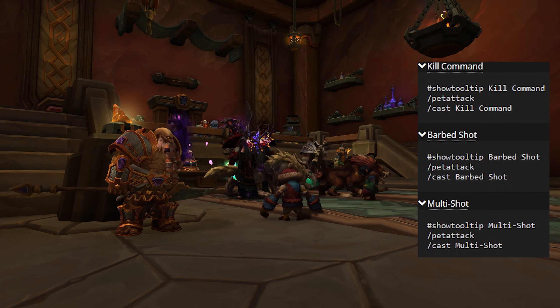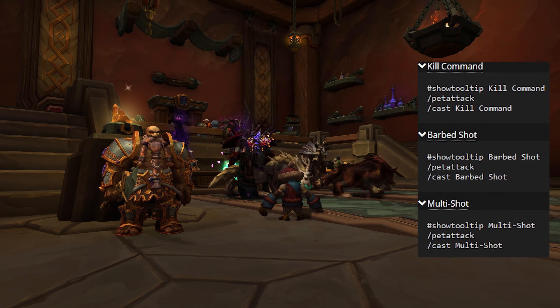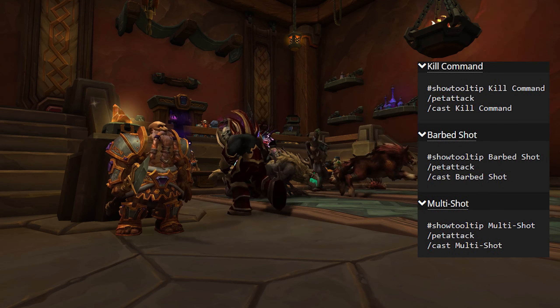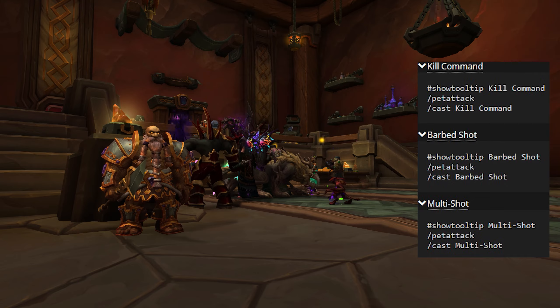Macro your pet attack to your Kill Command, Barb Shot and your Multishot. By doing this your pet will become more responsive and switch targets even if the spell is on cooldown. This is great for making sure your pets are attacking priority targets and for pet placement during Beast Cleave.